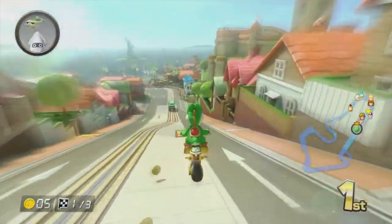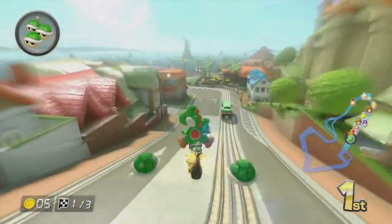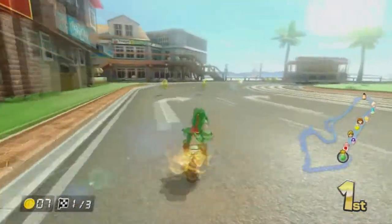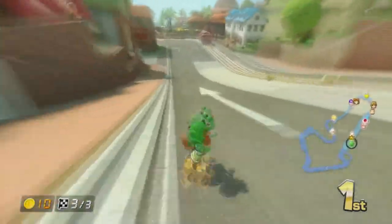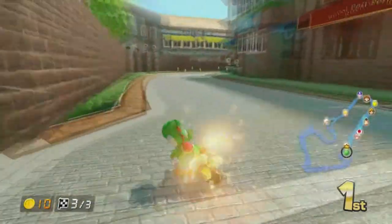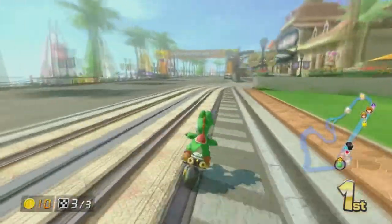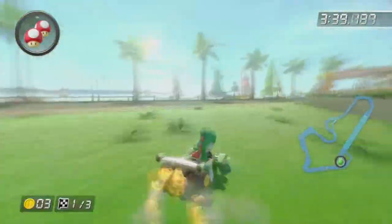Finally, heading down the very wide hill to the finish, you can stick to the straight path or take an early turn — drift around a corner and hit a boost pad for a speedier route. If you stick to the straightaway and have a mushroom, you have use of the only shortcut in this map: boost across the grass while avoiding the trolleys, and you'll be seconds ahead of your competition.